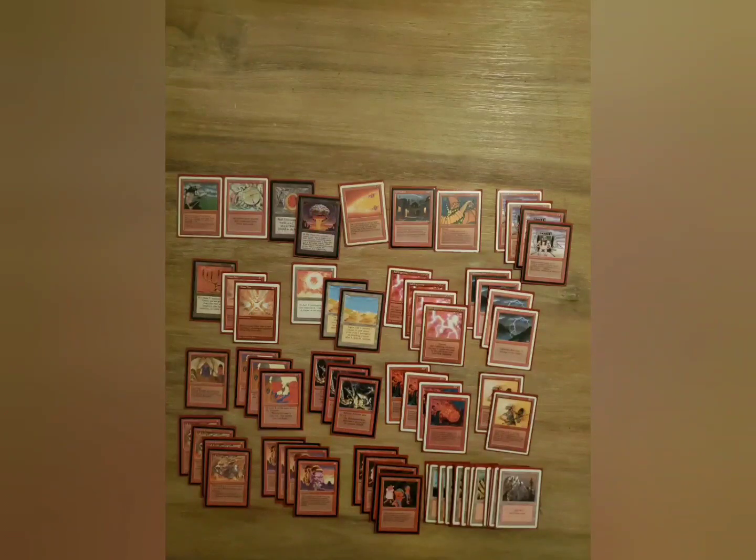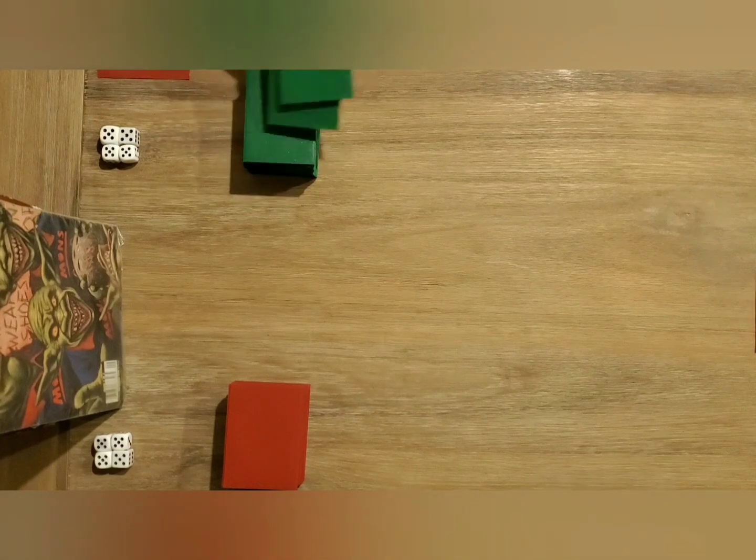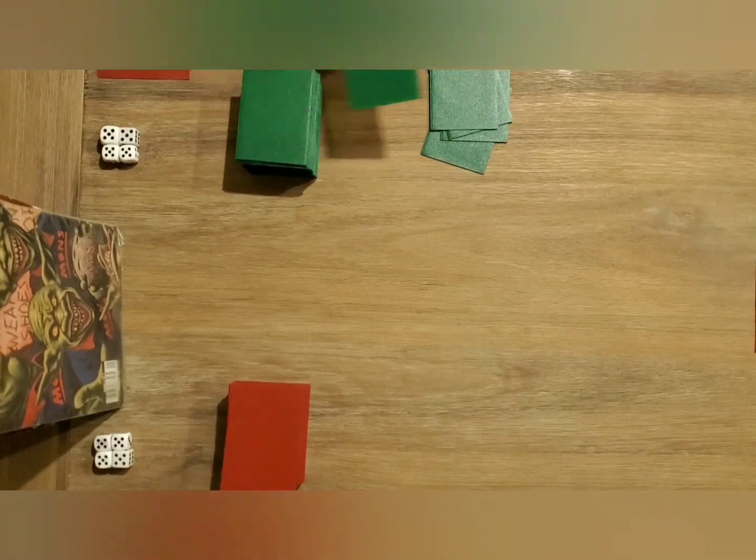Balance, Armageddon. Second deck here is Cobalt Burn. We've got a Wheel of Fortune, Winds of Change, Ball Lightnings, all the different Cobalts, Overlord, Taskmaster, Drill Sergeant, and a Fork. Throw a Fallen Star and a Chaos Orb in there as well for removal.